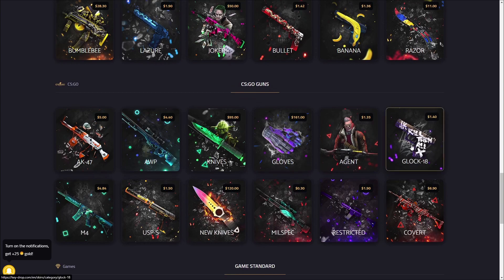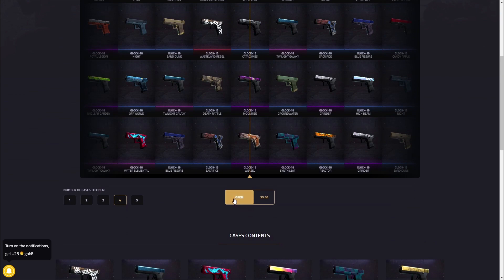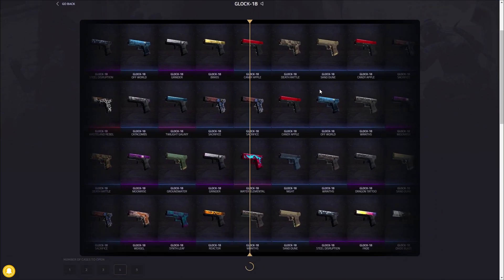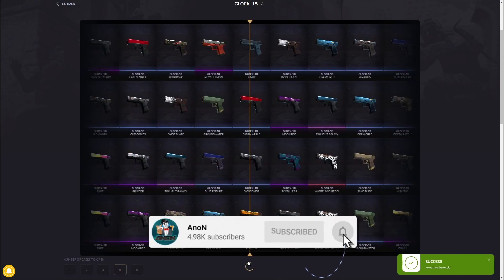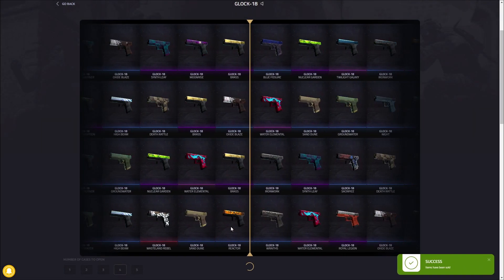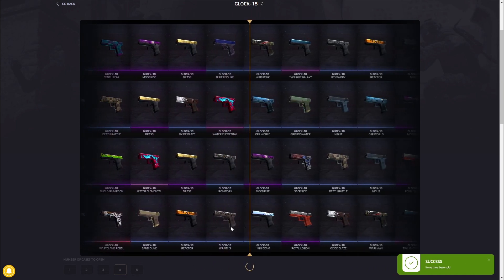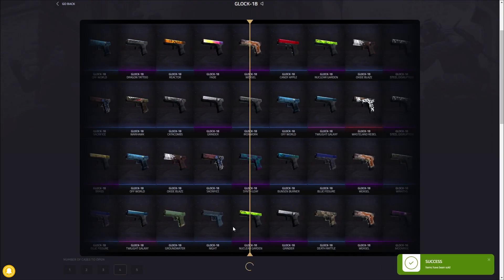As you can see from the title, we're going to try to hit something crazy today. There's a Glock 18 case on Key Drop for a little over a dollar, and inside there's a Glock Fade under the Twilight Galaxy Dragon Tattoo — it's a pretty crazy case. First spin we got Water Elements. I would love to hit the Fade out of this; I'm sure it's less than one percent odds but you know, if it could happen, this would be a great time. Moonrise, High Beam — not worth very much.